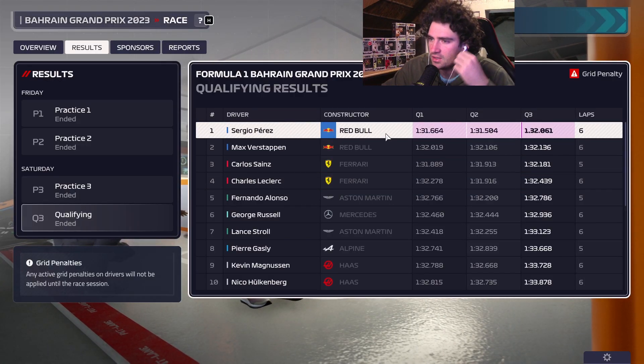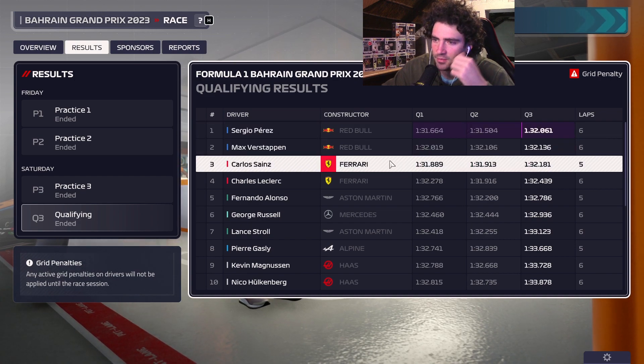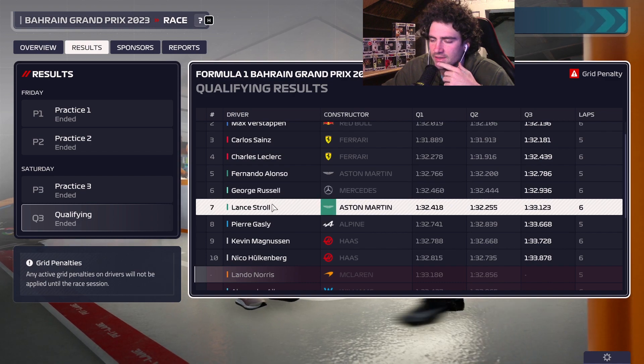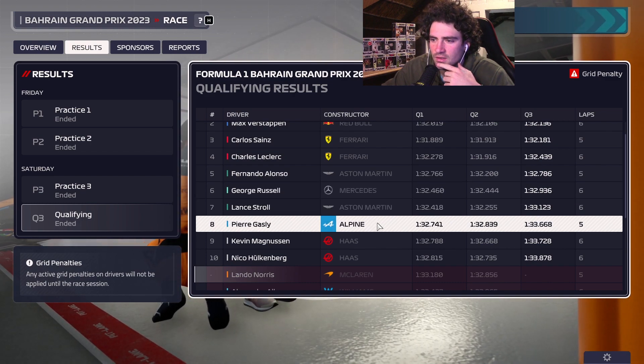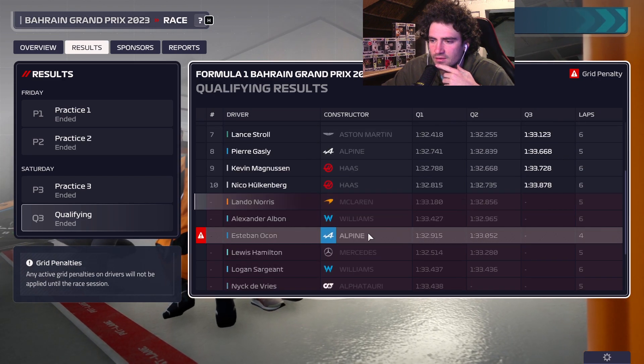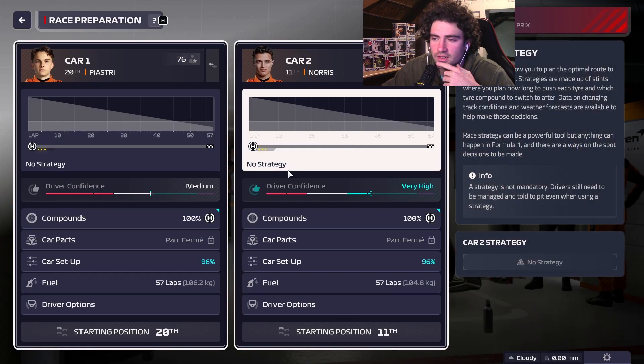Qualifying done — it's the two Red Bulls in the front: Sergio Perez and Max Verstappen, then the two Ferraris, Aston Martin, Mercedes, and Lando in 11th. Gasly and the two Haas in 9th and 10th. They really did not do bad.